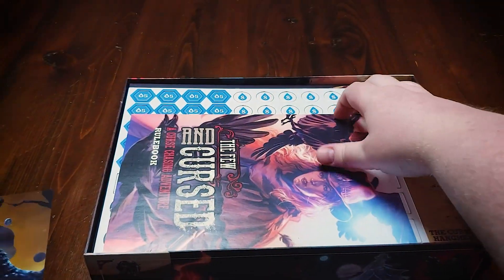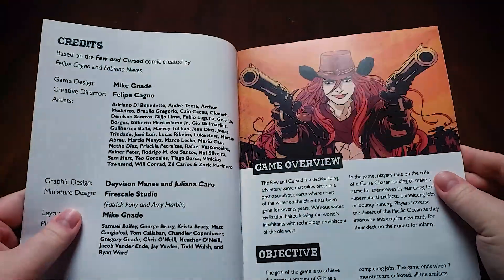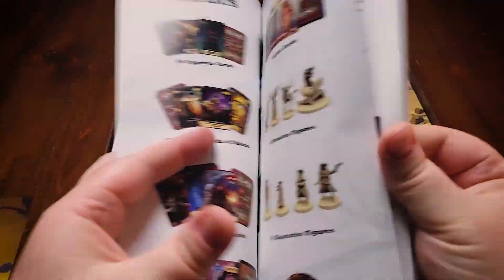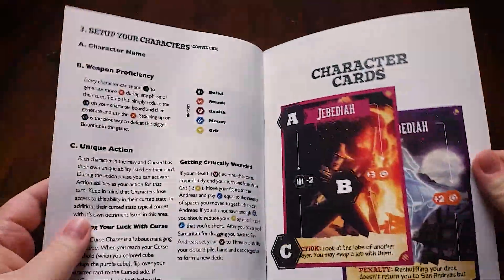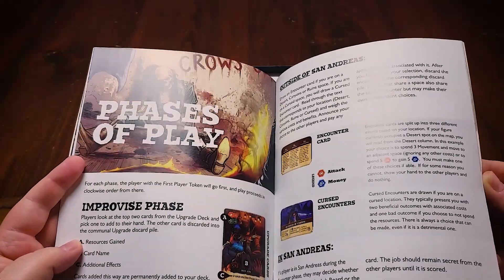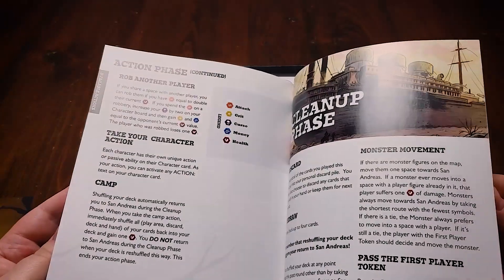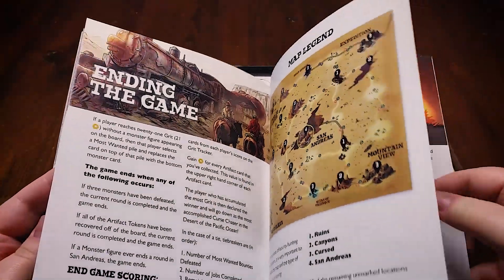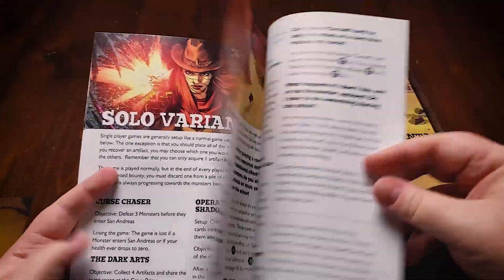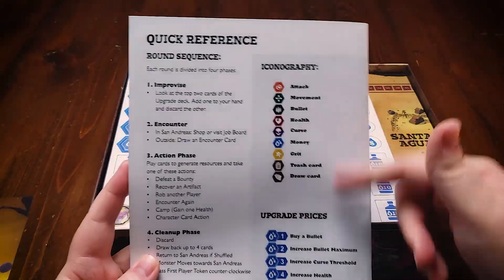So here we have just a few art prints for the game and our rulebook. We have a couple of different variants, as well as a cooperative way to play the game. And then references for the cards, and then a quick reference on the back.